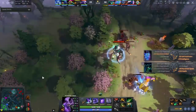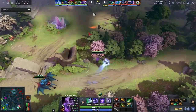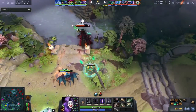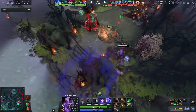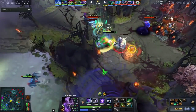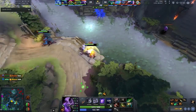Faceless Void is pretty bad at fighting outside of his chrono later in the game, especially if he has to use his BKB during the chrono. These are things you can exploit — any time he messes up an ultimate you have to push objectives, force a fight somewhere, and make it difficult for the enemy team, because they want to fight around this long cooldown.